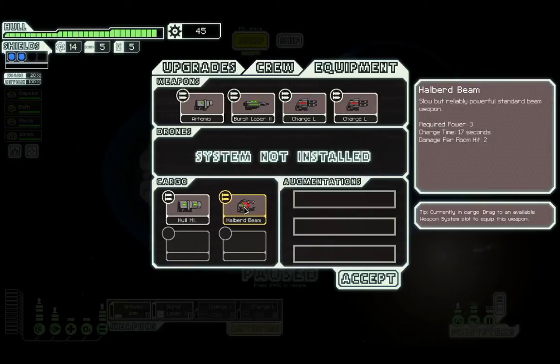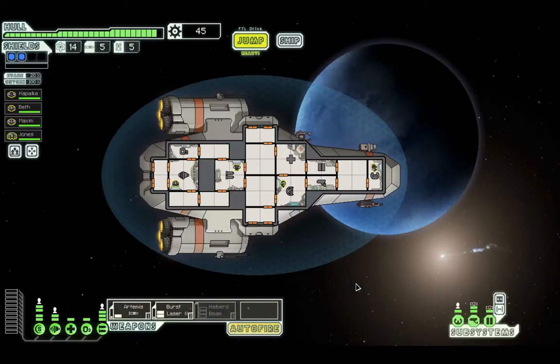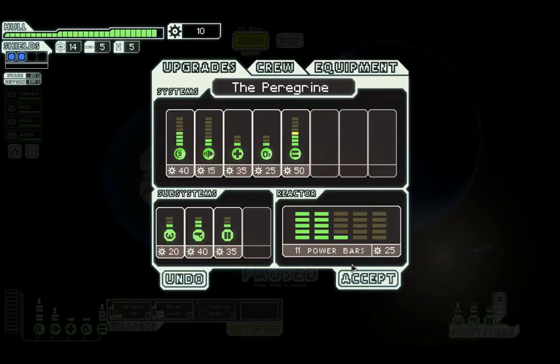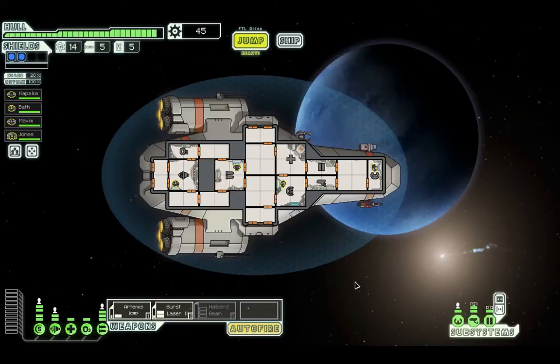The Halberd beam: slow but reliably powerful standard beam weapon. That one's good — I'm gonna switch that one in. Actually, I'll wait on that until I can... Did my crew member level up here? The weapons guy? That's significantly faster than I anticipated — unless it's just the Halberd beam.